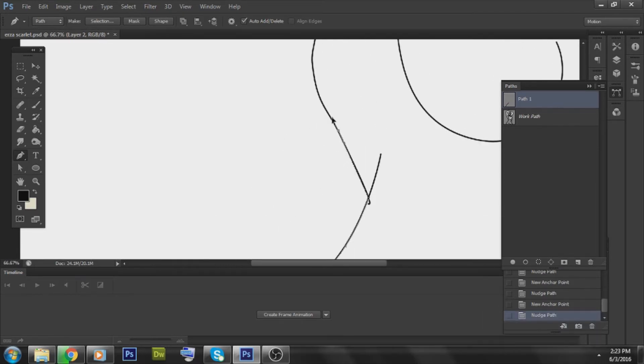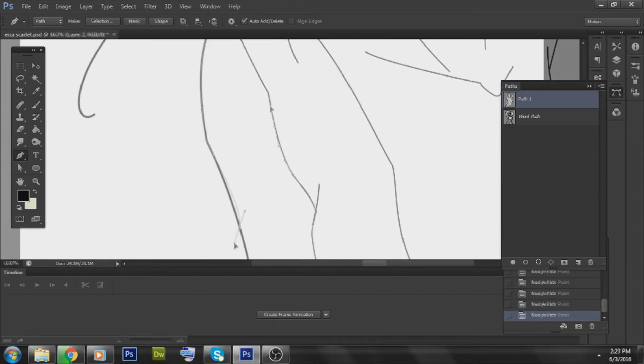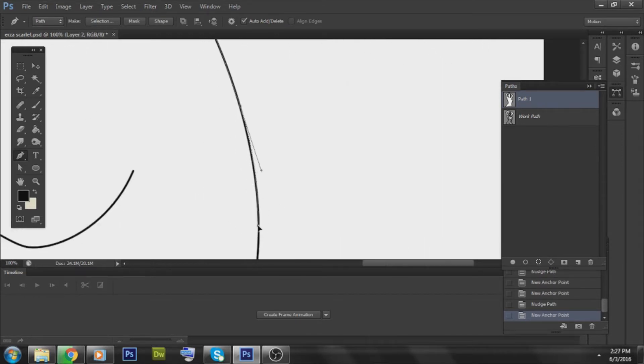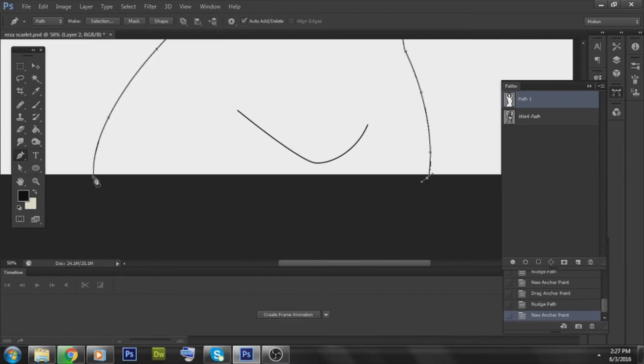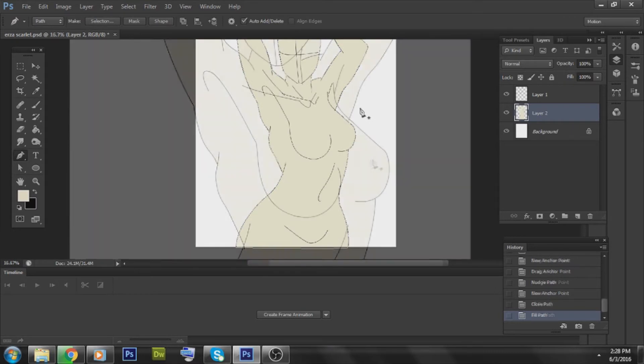The way I started this is I just basically made a drawing on actual paper, and it was just a pose like the one you're kind of seeing now. And I just took that and scanned it — or actually took a picture of it — and I put it on Photoshop.